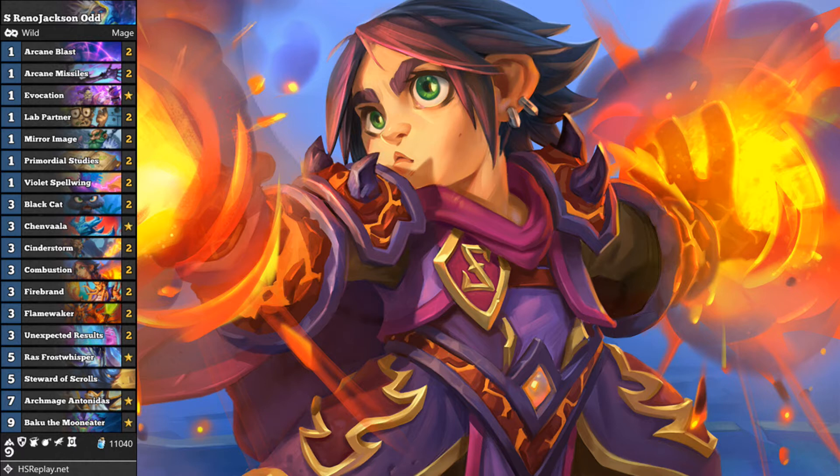It turns out Flamewaker plus cheap spells is pretty effective. Or actually in my case, spell damage enabled minions plus cheap spells just wins the game as well.